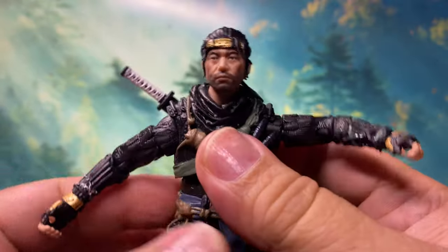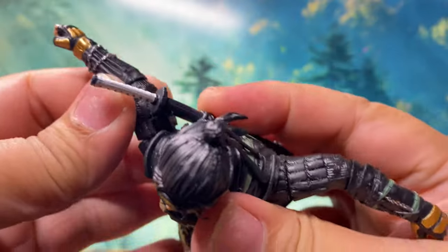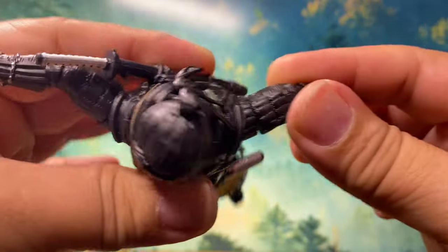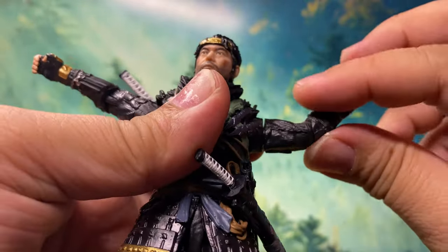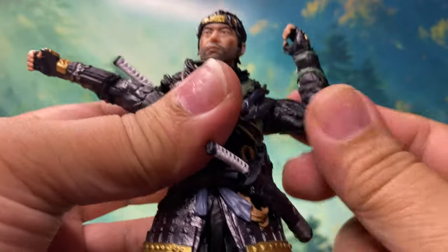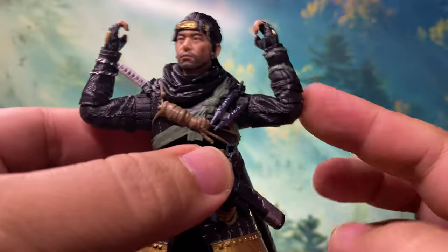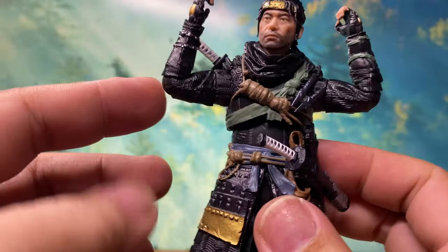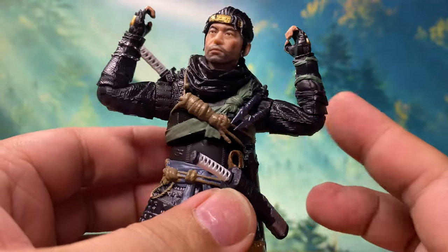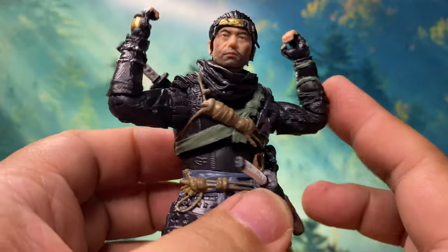As for the hands, you can do the T-pose. He actually has a pretty good butterfly articulation. Then there's the bicep cut. My issue with this line is the single jointed elbow — they can only do a limited bend. This is always my issue with Spin Master's PlayStation line: they only have single jointed elbows.